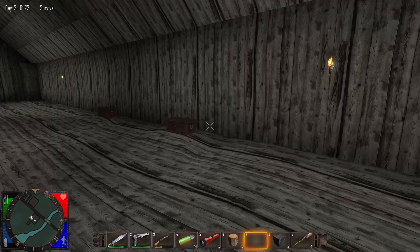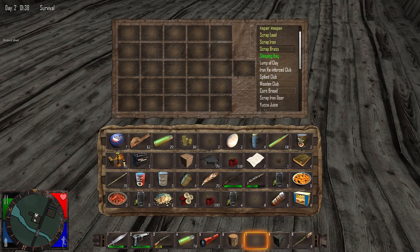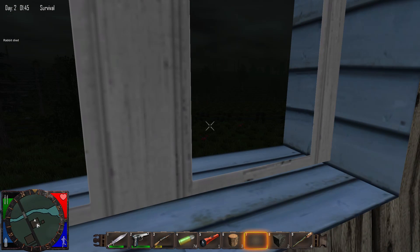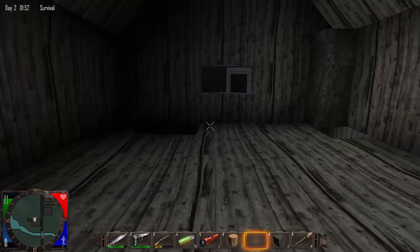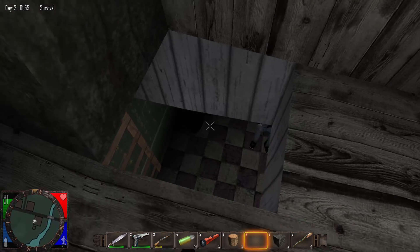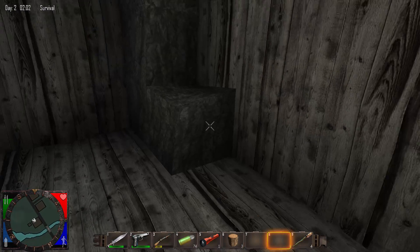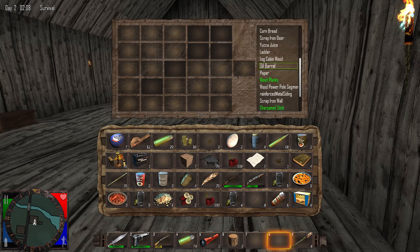I don't know what to do right now. The game changes so much — this is like new to me. I don't know how the forge works. I have food, I have everything, I just don't know how to make a weapon or tool like an axe. I can make a club. Oh my goodness, they sound so terrifying. They broke through — this is scary. They're breaking through the windows!